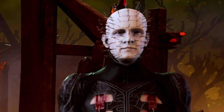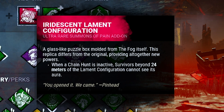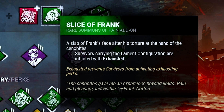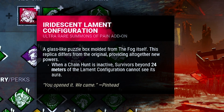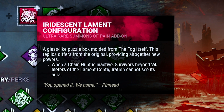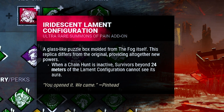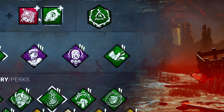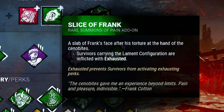Let's try something fun with Cenobite today. We're going to run the add-on Iridescent Laminate Configuration, along with Slice of Frank. Slice of Frank gives the exhausted effect to survivors carrying the configuration box. And the Iridescent — basically when a chain hunt is inactive, survivors beyond 24 meters cannot see where the box is. Basically we want to keep going for our box, and if a survivor gets there before us, they're exhausted — we'll go for the down.